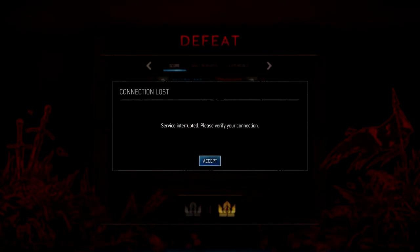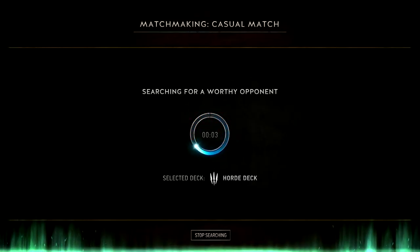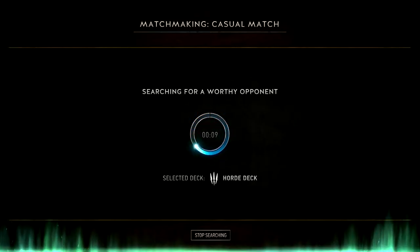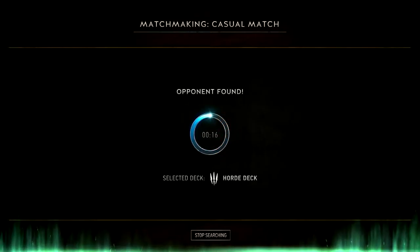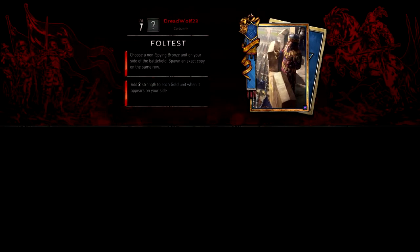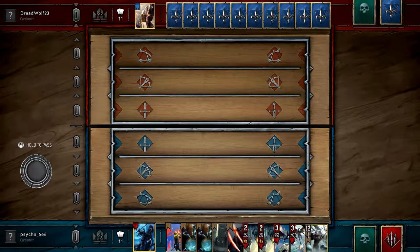Connection lost. That's not true — my connection is just fine. This is something that has happened a lot recently. It tells me connection lost while my connection is just fine — so there is something you can work on, CD Projekt. Opponent found — how is opponent found if I don't have a connection? It's just a quarter of a second. I'm dead, lost the match.